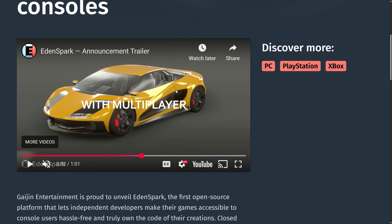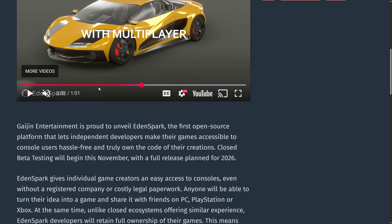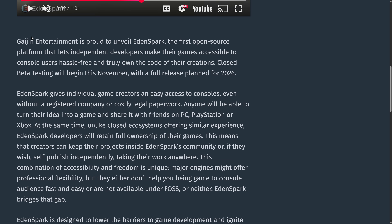On top of that, it is also going to be an open source project. Gaijin Entertainment is proud to unveil EdenSpark — which is interesting because Spark was the name of Microsoft's game engine used in a game on Xbox years ago, and there are certain similarities there. This is described as the first open source platform — note it says platform, not game engine, another thing to be wary of.